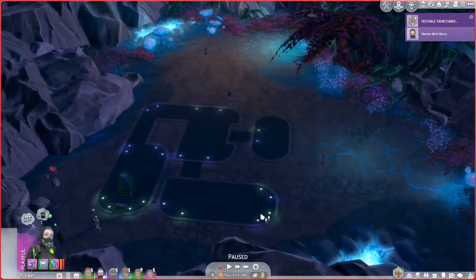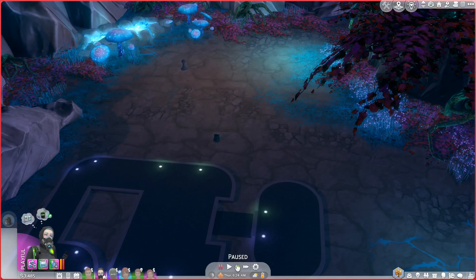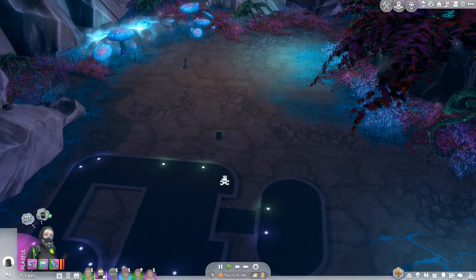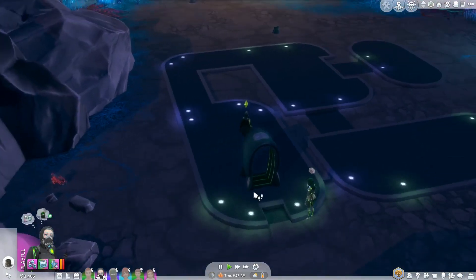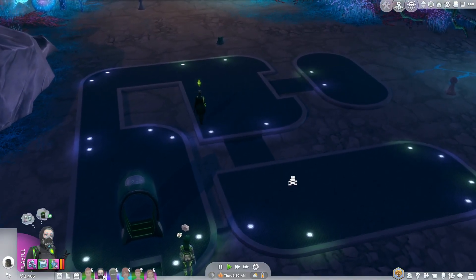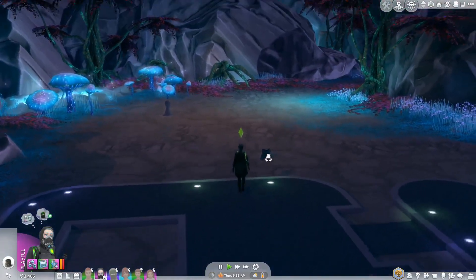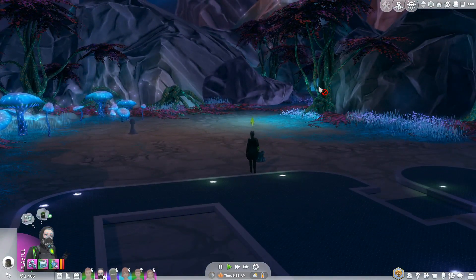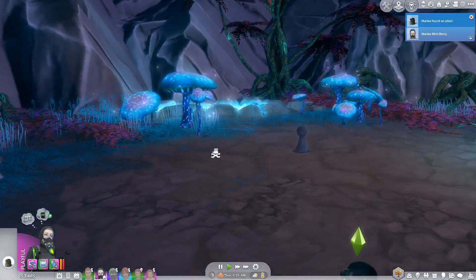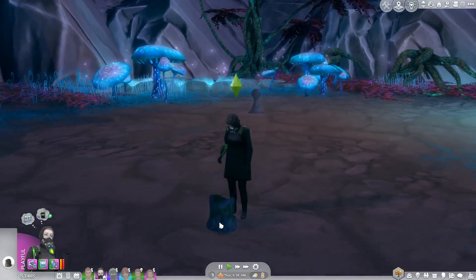We have a whole bunch of aliens that I recognized because we had these at our job site back on Earth. I wonder if we can build a little house on this landing pad. This is kind of neat. Look at the vines — they're all moving — and the mushrooms. This is so cool, you guys. I have never been here before. I love this.